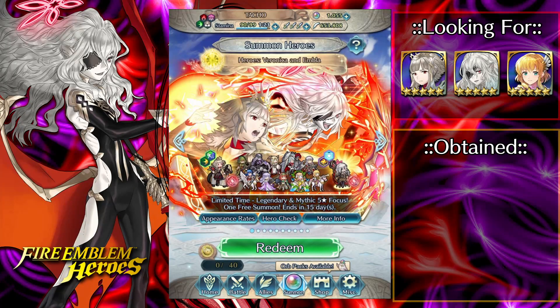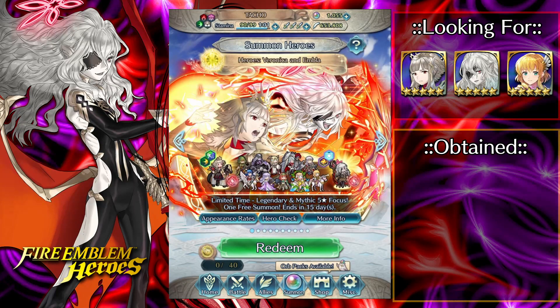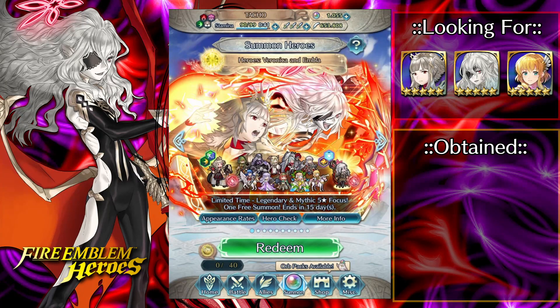Alright folks, this is it — the moment is finally here. We got Bat Mom in the game. Her legendary/mythic banner is here: Embla is mythic, Veronica is legendary. I'm going to be sniping red on this banner. I thought about it for a while, debating whether to dump my entire orb stash, but I decided against it. I'm just going to get one copy of Embla and call it a day for now.